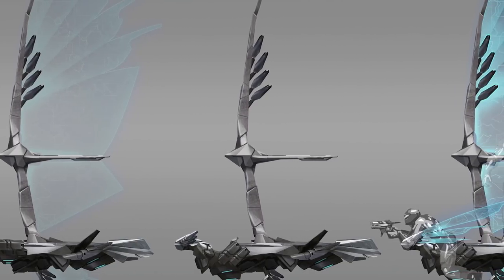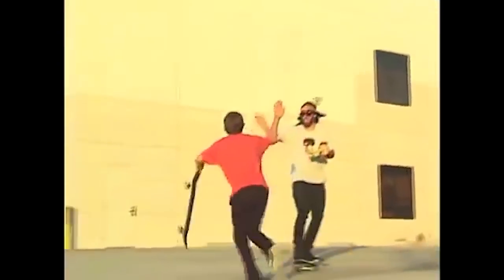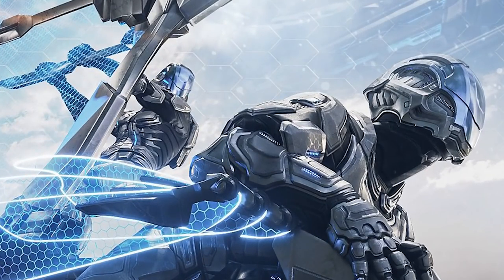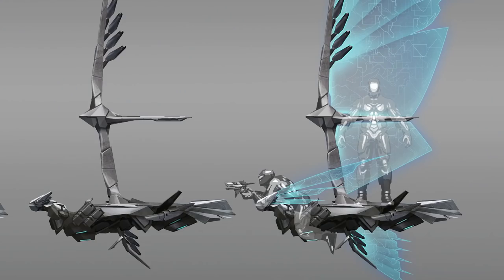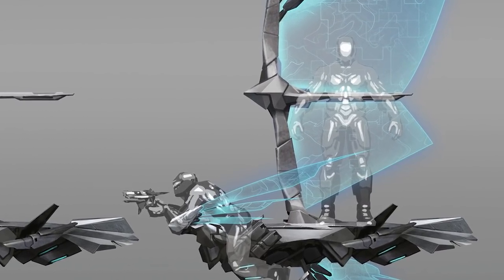Reach your destination in style while landing flashy tricks to improve your speed. You are going to be able to do tricks on this thing, not unlike a skateboard. From what the devs revealed in the Extra Life stream last year, this is going to have the ability to house two people — one riding it and the other able to shoot from it. Meaning this could be a fantastic use in PvP.